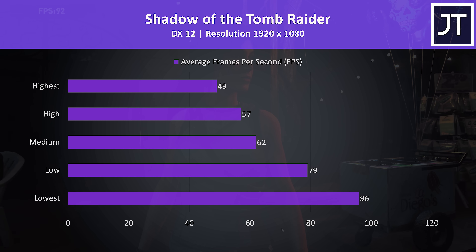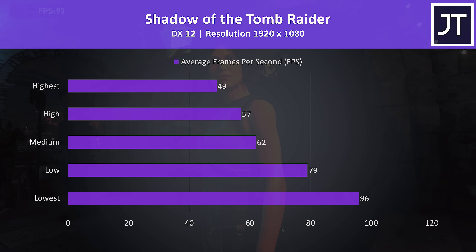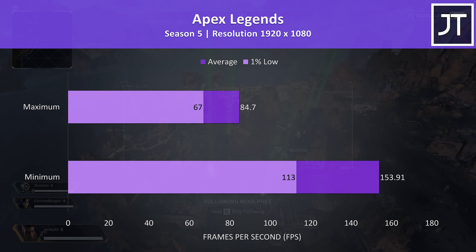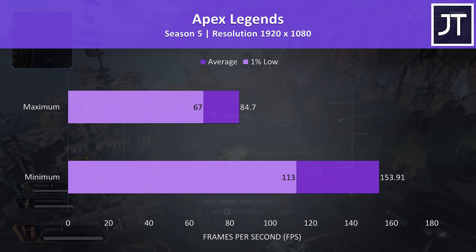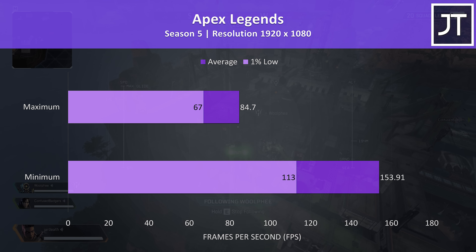Shadow of the Tomb Raider was tested with the built-in benchmark — medium settings was just able to get us above 60 FPS in this test, and we'll see how other laptops compare in this game soon. Apex Legends was tested with either all settings at maximum or all at the lowest possible values, as it doesn't have predefined setting presets. It played fine at max settings, though we could greatly improve performance at minimum.